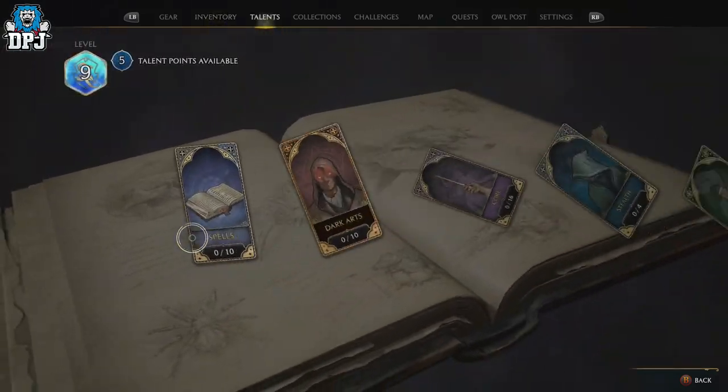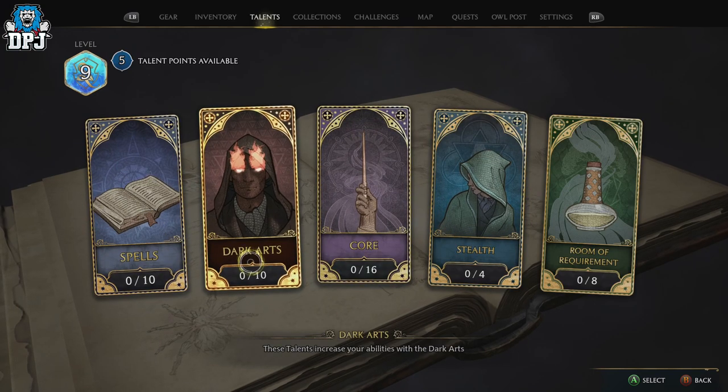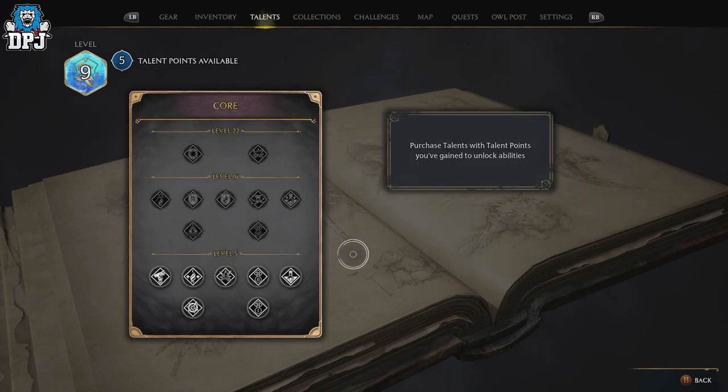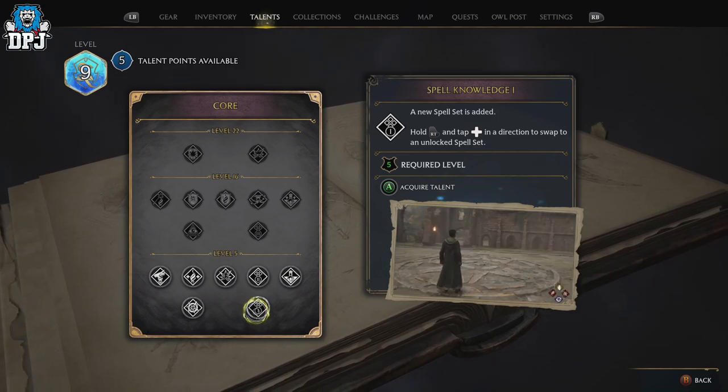In regards to your talents in this game, it isn't a matter of how — it's more of a when. When do you unlock your talents so you can really and truly customize your witch or wizard? Well, today I have you covered and I will explain exactly when you get these.